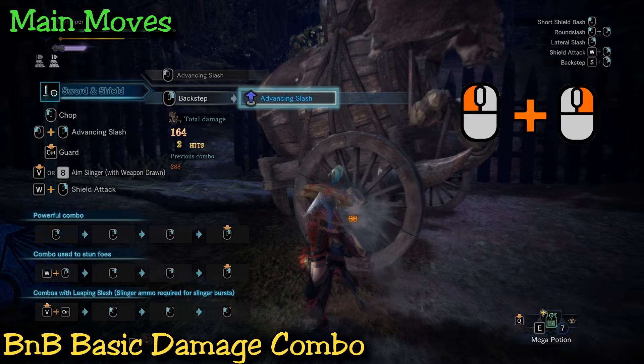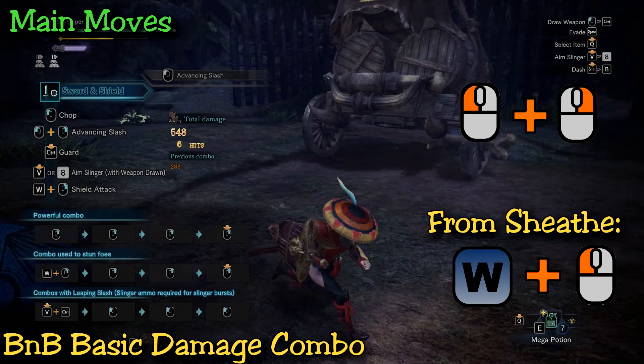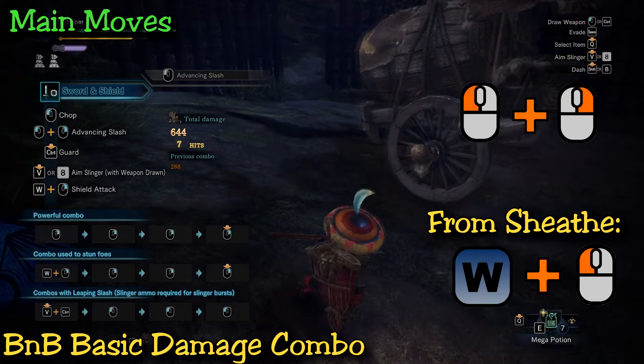The advancing slash is a really good way to get right into the action after you dodge or roll, and you can follow it with any combo you like, making it a great way to get quick damage and segue into any main combos. It's also great to get damage right from your sheath — just hold your movement key or stick and hit the light slash button.